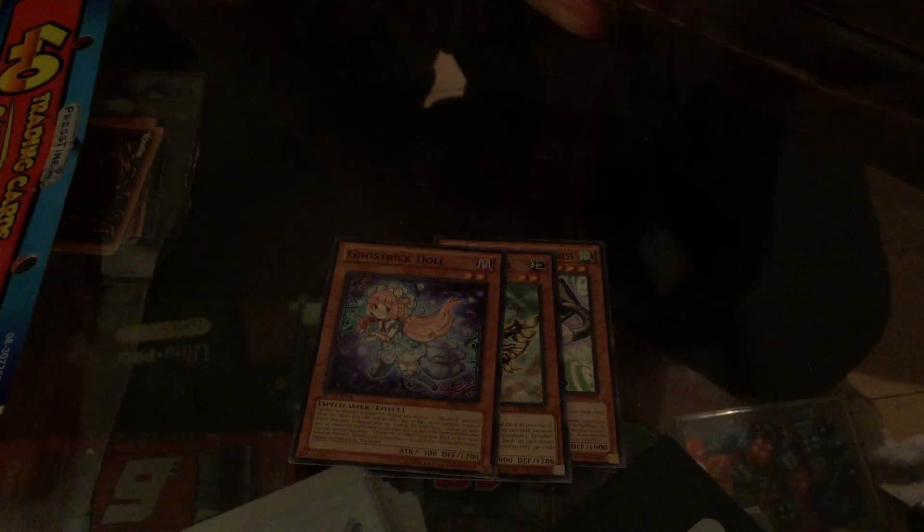Let's start with pile number one. Symphonic Warrior Synthesis, Crawler Receptor, Ghost Trick Doll, Magician's Right Hand, Subterror Behemoth — word I can't pronounce — Underclock Taker! It's one of the better cards in the format. Opticlops, Crystron Rion, Flame Administrator, Blackwing Mistral the Silver Shield, Legendary Six Samurai Shinai.